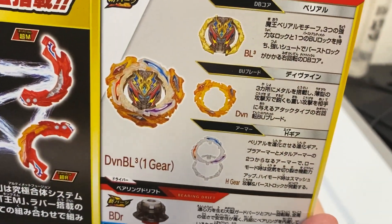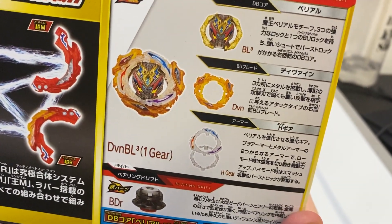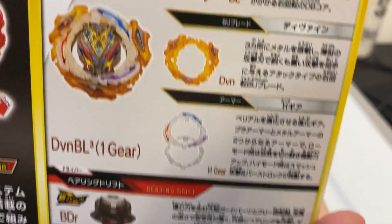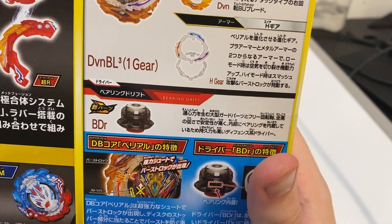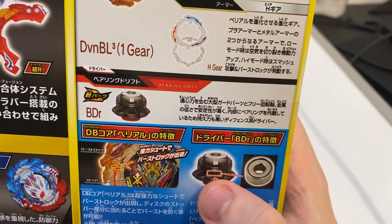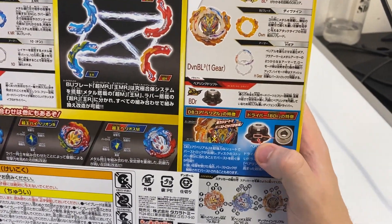We finally got a new bell as well — the new core, Belial 3, Divine. I don't really like the orange Divine. New armor: Bearing Drift. That's gonna be cool — it's like, if you guys remember Phantom Orion, I'll put Phantom Orion on screen.